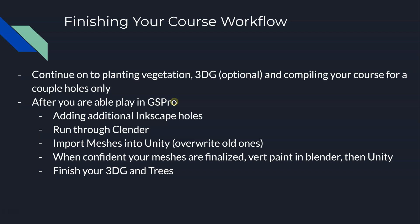Then when all your meshes are done and vert painted, finish your 3G, finish your trees, do your final Green Keeper workflow, and then publish and play your course. My key recommendation: do not do a ton of vert painting in Blender or spend a lot of time vert painting in Unity until you are confident that your meshes are finalized in their final shapes, and you do not need to do any more Inkscape changes or send anything through Blender. That is my recommended advice.